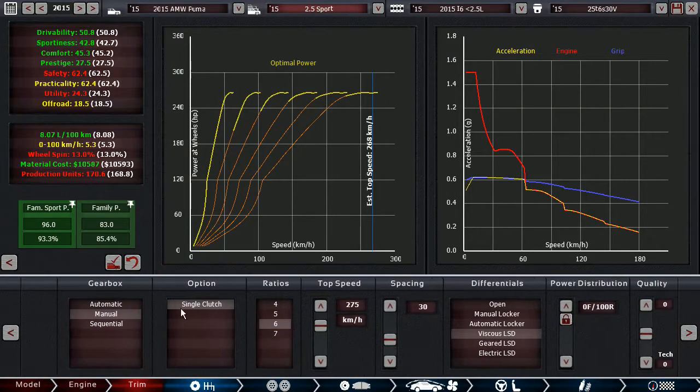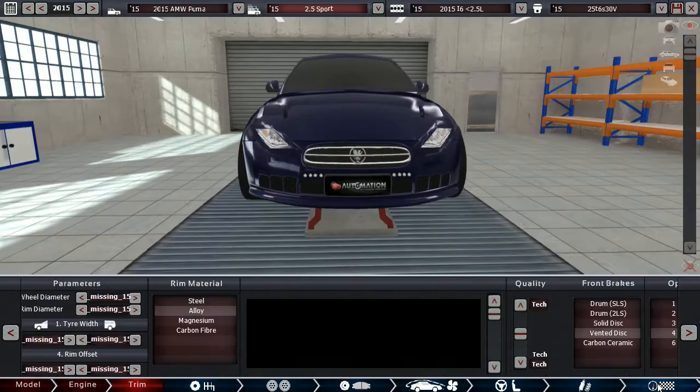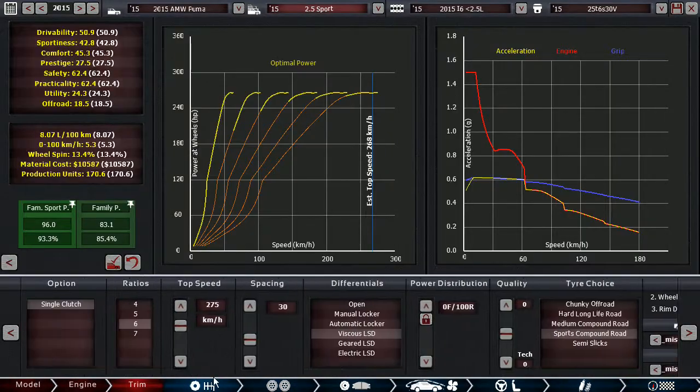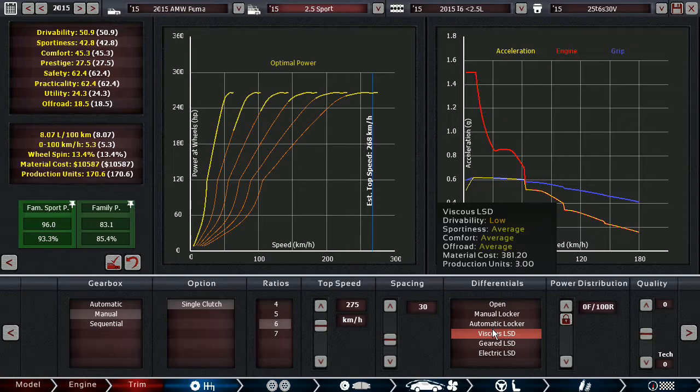We have a 6-speed manual gearbox. Drivability is lower for the manual - not everyone knows how to drive one - but it does make for good sportiness because enthusiasts will agree it's more involving. Top speed is geared to 275 km/h with just a little overrun, and to ensure best performance we have second gear go up to 100 km/h.